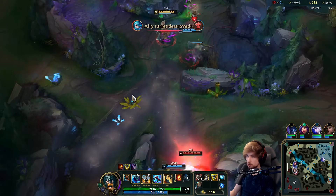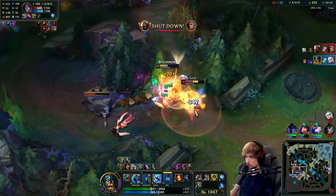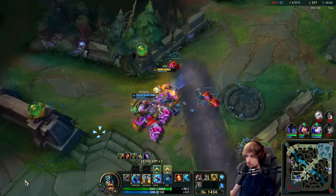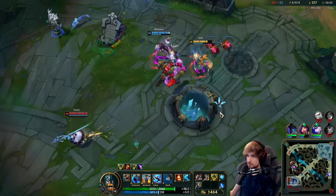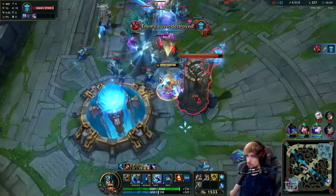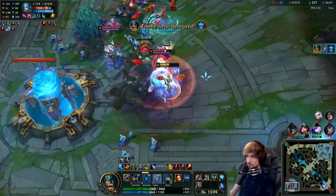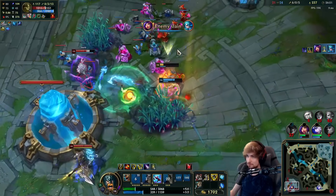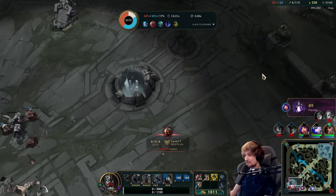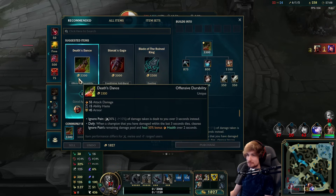Gwen doesn't react to what we're doing. We get him too. I ran those towers down so quickly — Nocturne was dying in the fight and I was just going for towers. It worked so well, that was perfect.